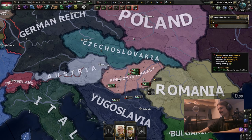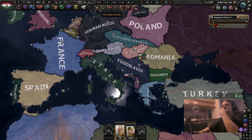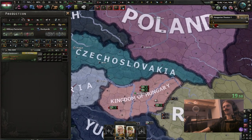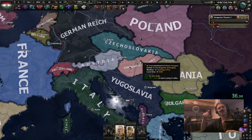There we go. Is there anything else I can do? I guess we can build — oh god, that's not a whole lot of building slots. That's not so... how's the weather for you guys?